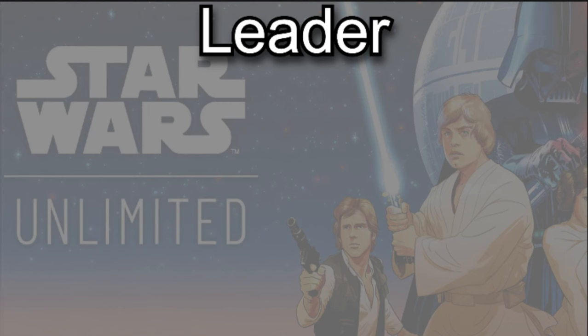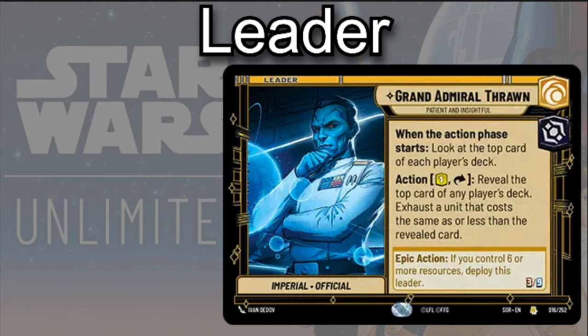Who is our leader for today's video? That is going to be Grand Admiral Thrawn. He's going to be an Imperial official leader with the cunning and villainous aspects. When the action phase starts, you need to look at the top card of each player's deck. As an action, he can also spend a resource and exhaust himself to reveal the top card of any player's deck.